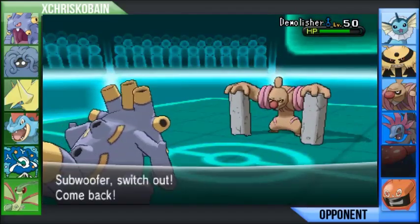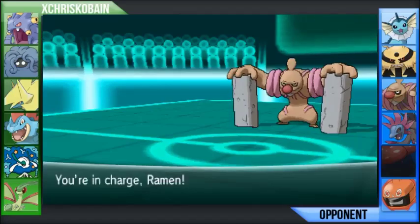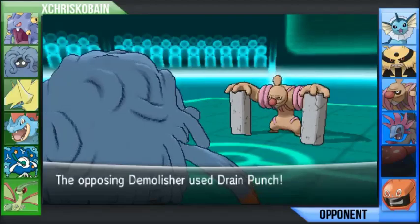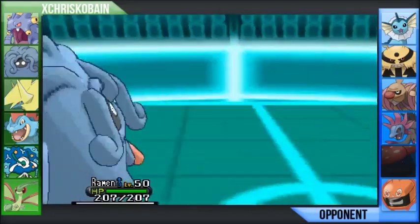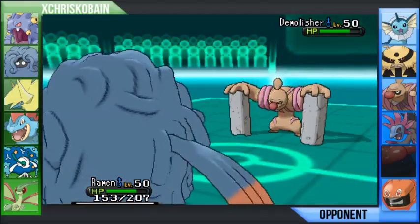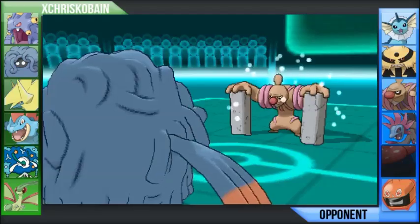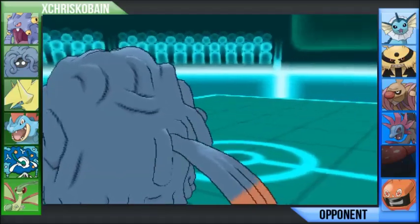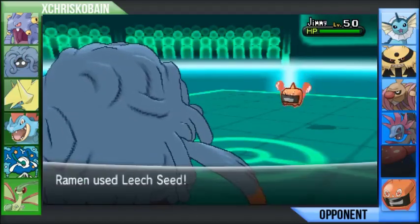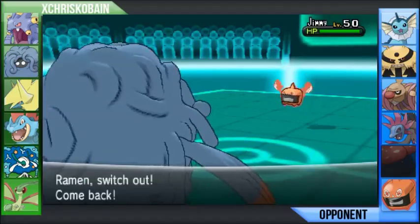He switches into Conkeldurr here. I figured a Drain Punch or something of that nature was coming, so I switch into Tangrowth. Tangrowth can easily wall this all day, despite the fact he's not at minus one anymore. He does go straight for Drain Punch — that's going to do about 25%, which isn't that bad — but he can't wall me if I'm going for Leech Seed. I predicted him to switch back into Hydreigon thinking a Knock Off was coming, so I went for Leech Seed. Unfortunately, 90% accuracy fails me there and I missed.